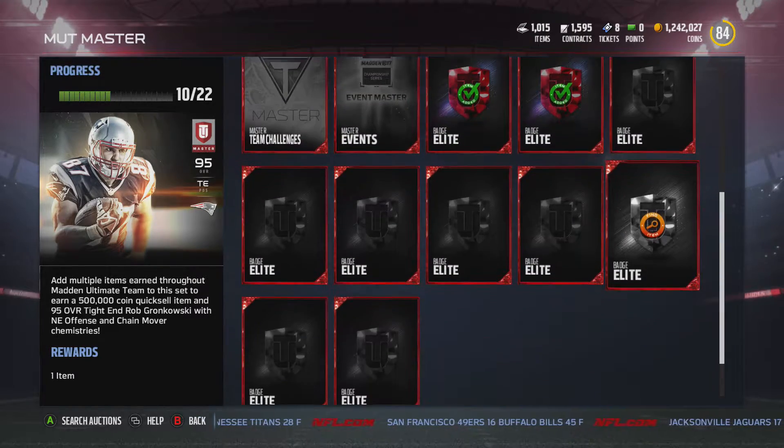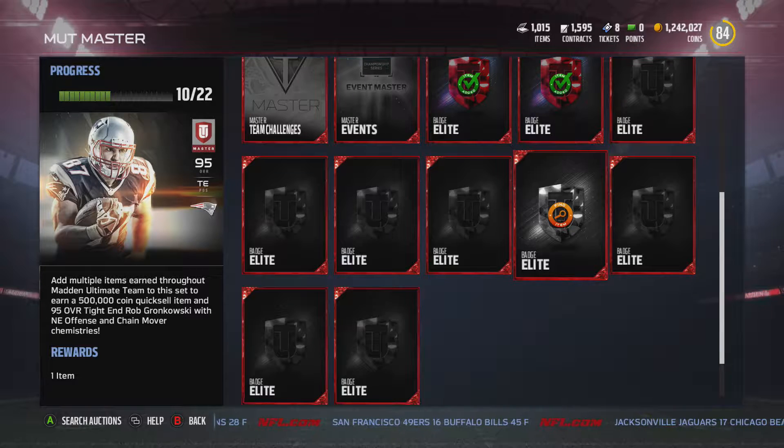First off, the 10 Elite Badges. They're going for like high 20s to 30s — pretty much 30k each. So 30 times 10, that's 300k right there. Already that's a huge chunk out of your coins.